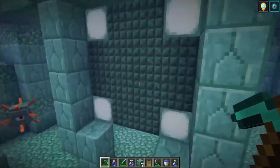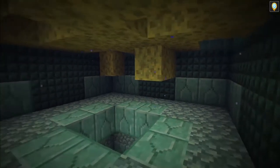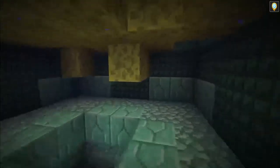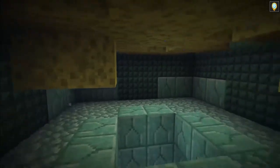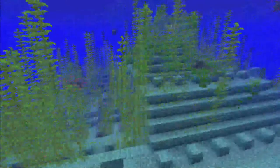Treasure rooms look like this — they contain gold blocks. Sponge rooms have a hole in the bottom, so they're easier to find. Otherwise, they have a layer of dark prismarine around them, so if you see that block, dig around a little and you might find one. And that's all there is to it. See you later.